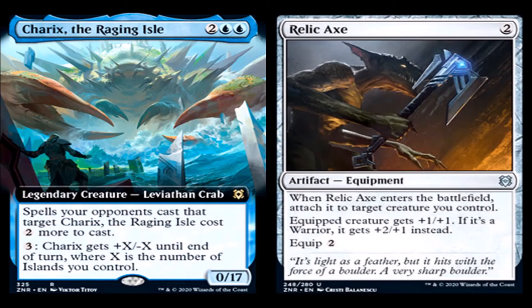Relic Axe: 2 generic for an artifact equipment, uncommon. When Relic Axe enters the battlefield, equip it to target creature you control. Equipped creature gets plus one, plus one; if it's a warrior, it gets plus two, plus one instead. Equip cost is 2. It instantly attaches to something when it enters, and it's not colored. There will be an equipment tribal deck in Boros, so I imagine this will see play.